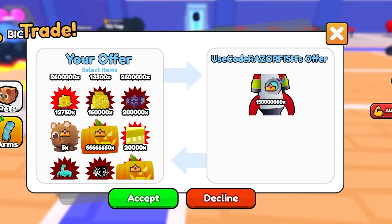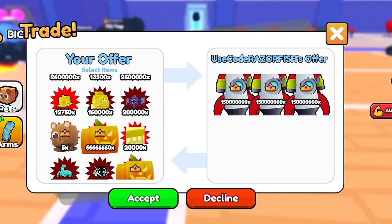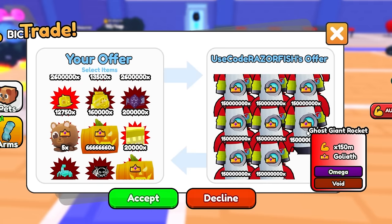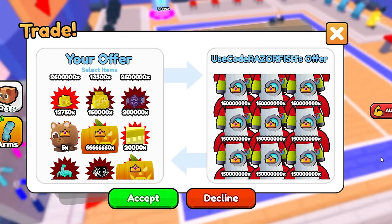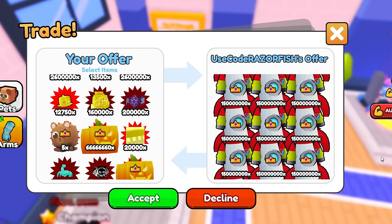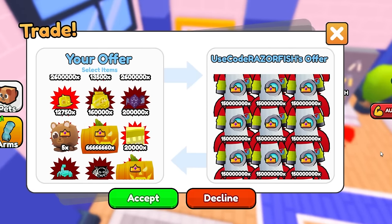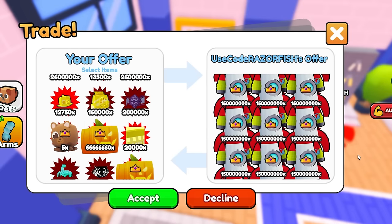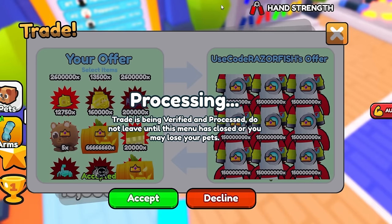They won't even know what happened because they don't know my main account has these rocket pets. Once I get these I'm gonna rejoin and come back, because they're not noticing who I am right now. They don't even know I'm in the server. Once I get these pets I'm gonna rejoin and they'll probably see me with them equipped. There we go — all the rockets are transferring in.